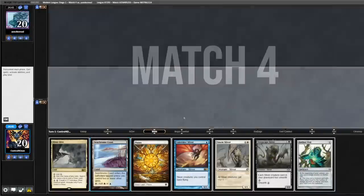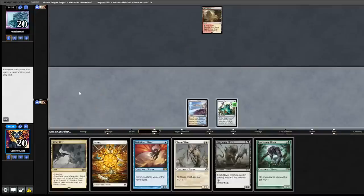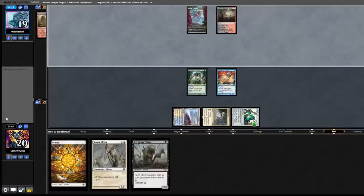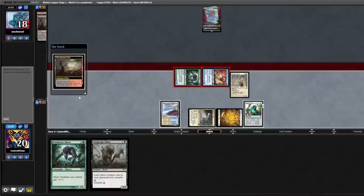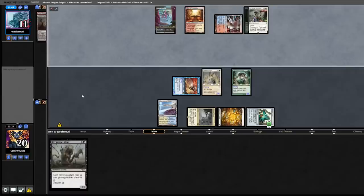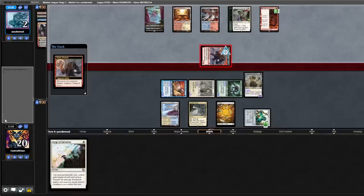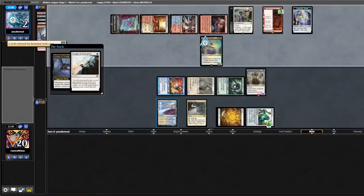Opening 7 is solid, we'll keep. Opponent keeps their 7. Seachrome Coast into a Vial — possibly Creativity again. We tick up the Vial, play Predatory Sliver and Sliver Hive. Opponent leads Bloodstained Mire. We put our Gale Rider into play, uptick the Vial, and add another Predatory Sliver — very quick clock. We attack for six. Opponent fetches, shocks, and plays Leyline Binding on our Predatory Sliver. We Vial in another one before damage. Opponent plays into Fable — almost dead. We put them down to two. Opponent plays Creativity for one into an Archon — we Surge of Salvation that. We're up one game.